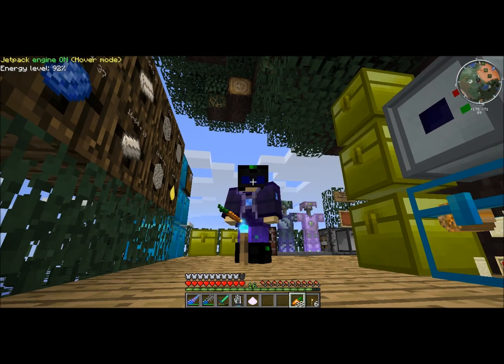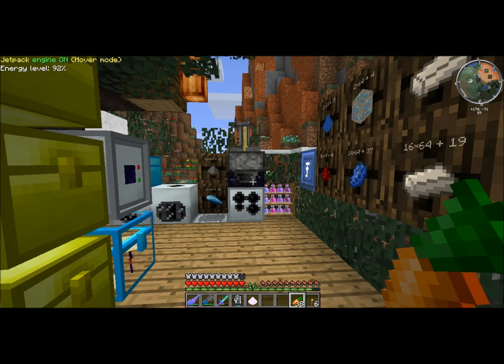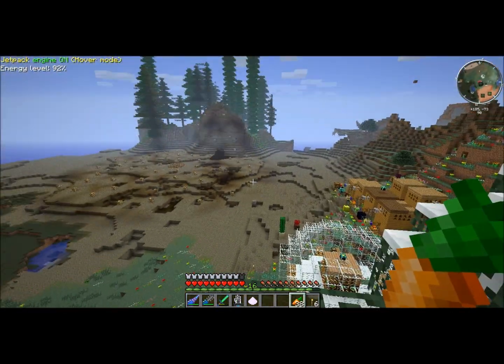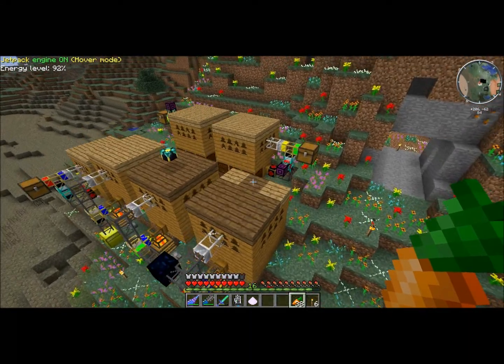Hey everybody, welcome back to another episode of Demat Feeds the Beast on the Zombo Taco Cube server. I've been trying to gather materials with my bees so that I can upgrade my industrial blast furnace, stop using Fish's furnace, smelt tungsten, and get my nano saber and all that good stuff. I finally have enough materials, so we're going to check the bees and then start putting that together. Maybe we'll also go take a look at what Lone Dog's got going on at his place.